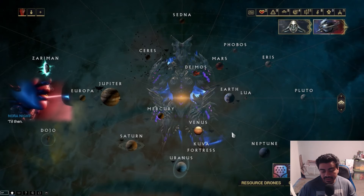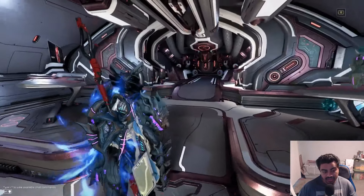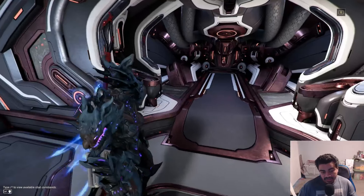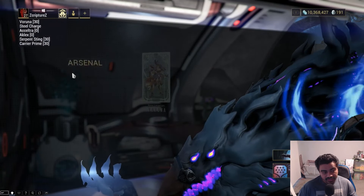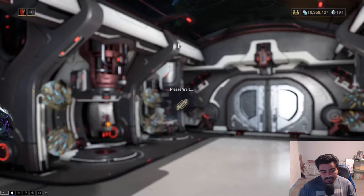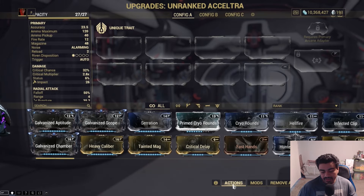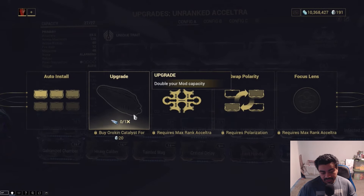The other way, unfortunately, is to buy it with platinum — 20 platinum. Usually if you go and start trying to level up a weapon or whatever, you can click on Upgrade, click on Action the same way you would with adding a Forma, and you'll see it's saying 20 platinum for a reactor. That's the more immediate way of doing this.